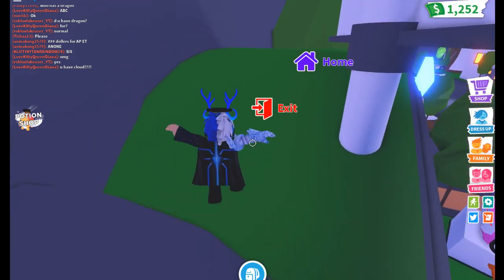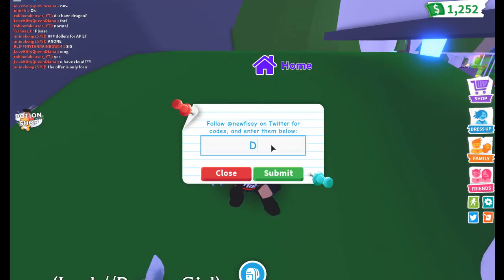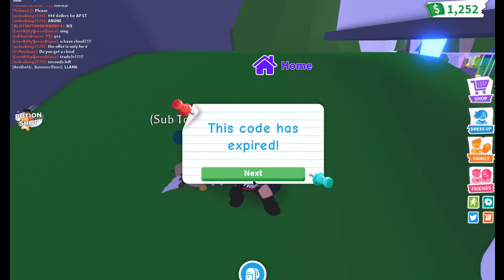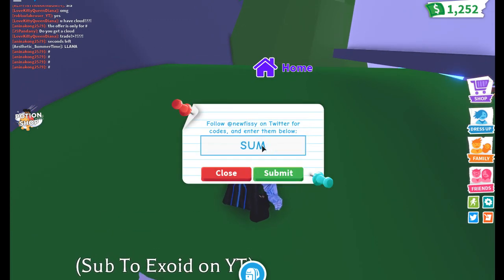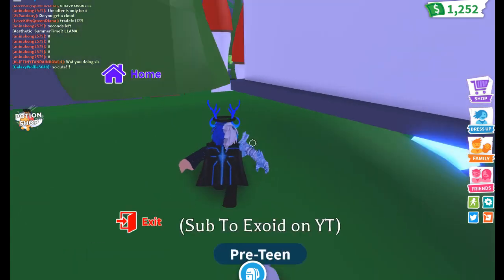Anyways, in this video we're gonna test out all these codes. First one is discord ftw. Oh, the code has expired. Okay. Next: summer 2019. This code is invalid.